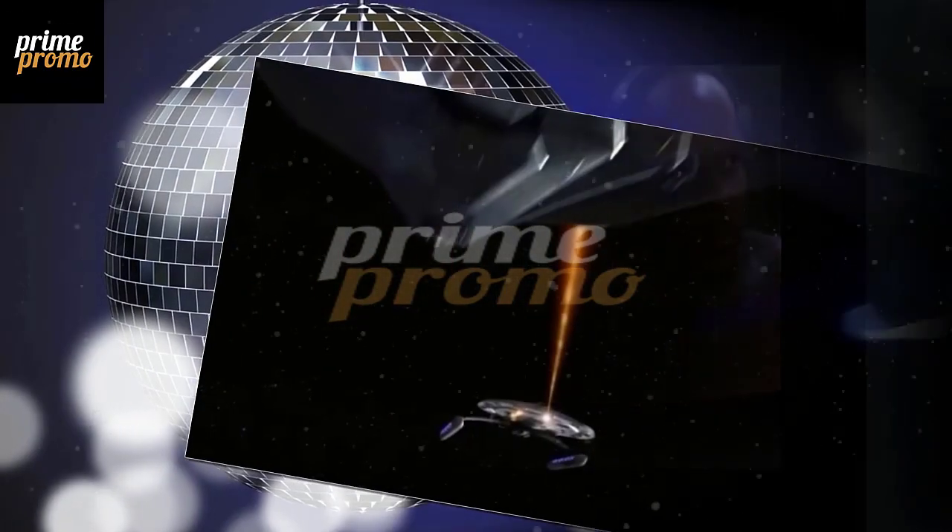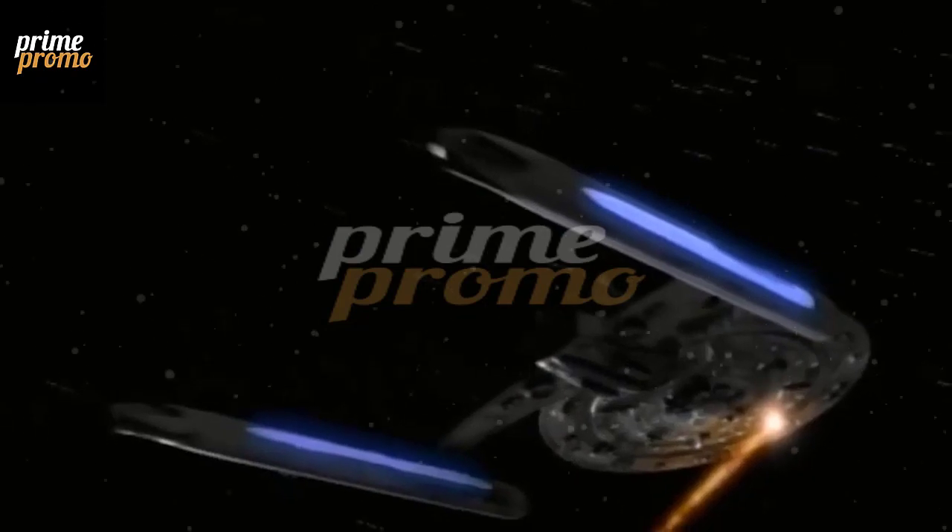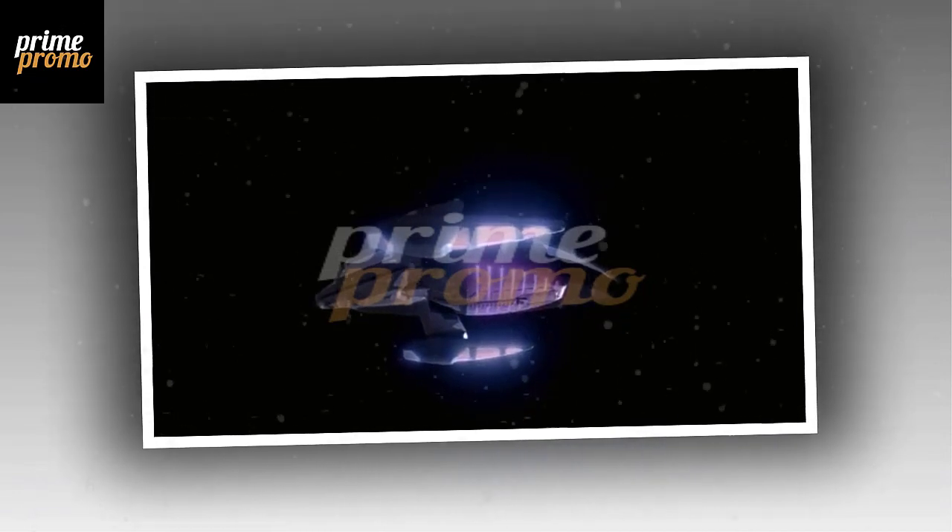Yet again, we're jumping into the profound history of Star Trek starship lore. This time, we should take a look at the Centaur-class starship, or rather the Centaur type. The USS Centaur's brief appearance in the 'A Time to Stand' episode of Star Trek: Deep Space Nine made this particular ship design famous.